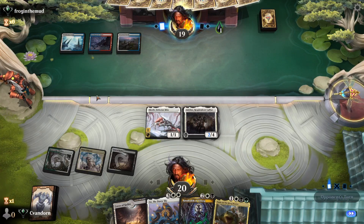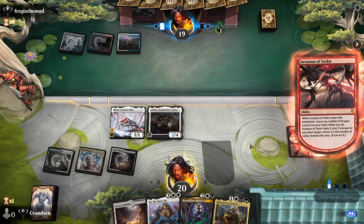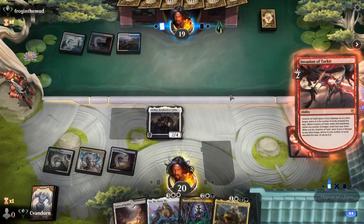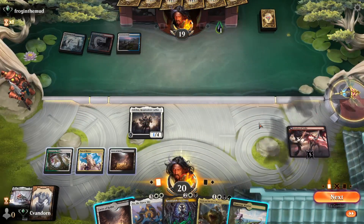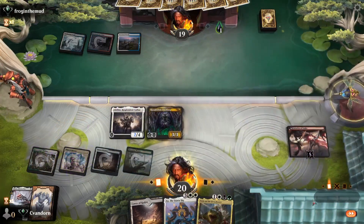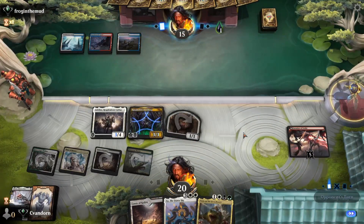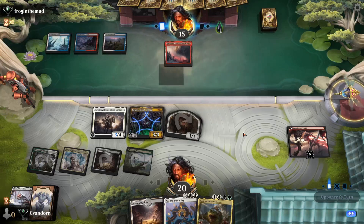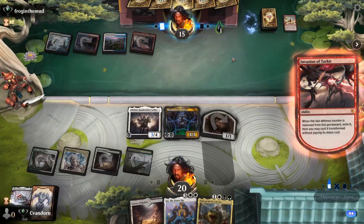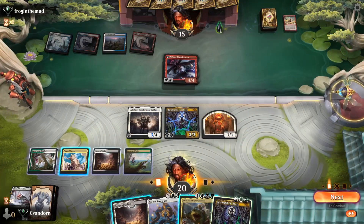Deserted Beach from the opponent and Invasion of Tarkir. That resolves and they're going to do two damage to Screlv — sure. Back to us. Let's play a land and Ratadrabik, and we'll attack in for four.